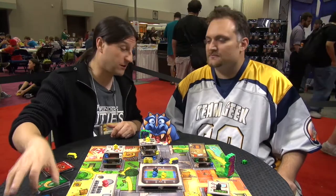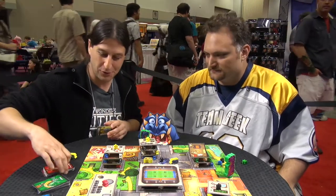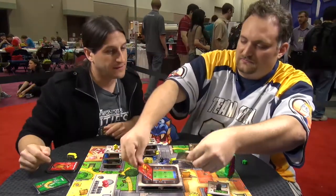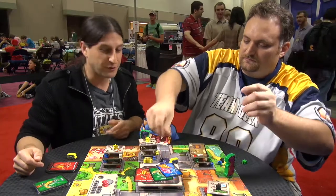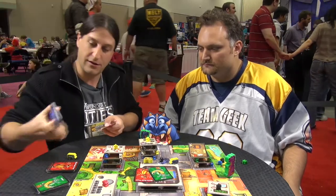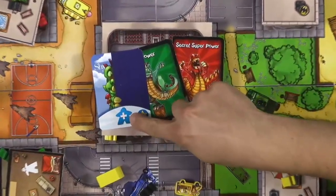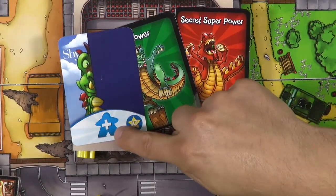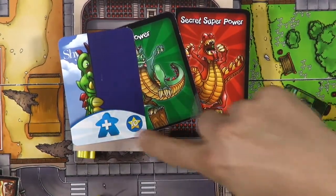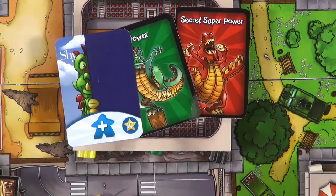One last thing — there are cards too, because you don't play an anonymous monster. You're going to be your own monster. At the beginning of the game, you receive one card of each kind. There is a character card, a power card, and a secret superpower card. The character card is an objective. For example, maybe your monster is shy, so if at the end of the game you ate the most blue meeples — blue meeples are journalists — because you're shy and you don't want to be filmed, you get 10 bonus points.